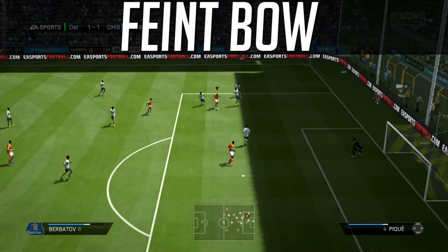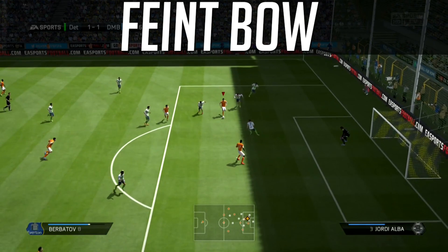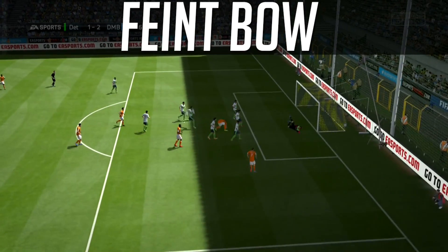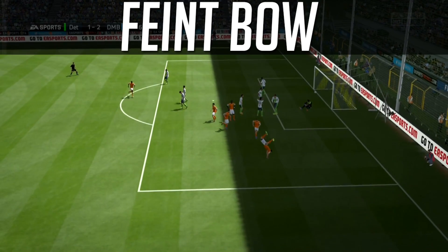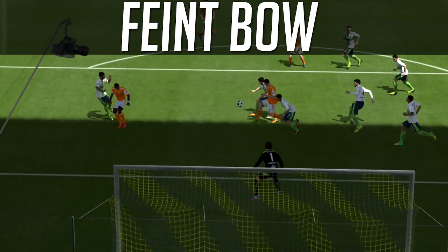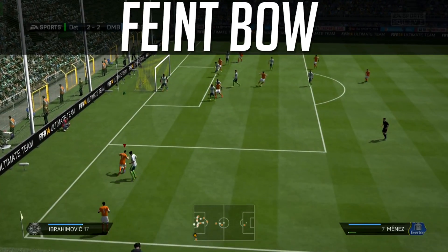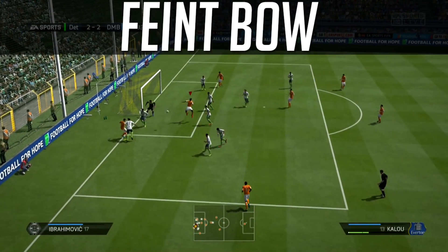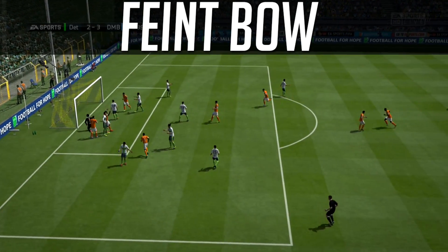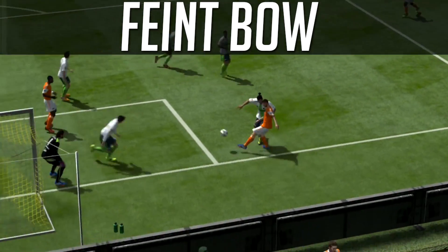We're back to the body feint combined with the Rainbow Flick — good things are going to happen. Berbatov on the ball, first freeze frame — he's stuck. What makes the body feint so special this year, outside of being very quick and easy to execute, is that it's the number one bait move in FIFA 14. When you execute a body feint, your opposition feels like he has to do something, and then if you follow it up with a fancy flick, he's not ready for that. I was finding a lot of success on corner kicks. It looks like it's useless throwing in that Rainbow Flick, but it's extremely safe — that's either going to be another corner, a foul, a goal, or some sort of cross and opportunity.